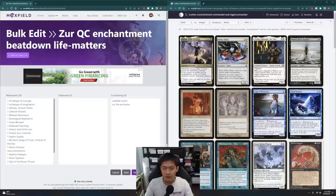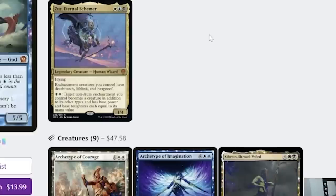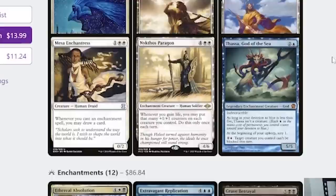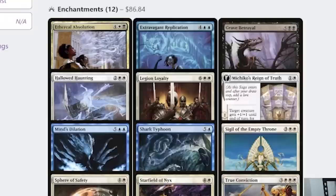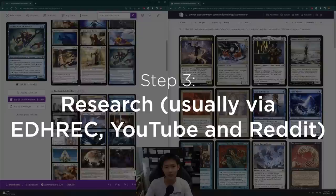Now we have a short list of cards that might be the main core of the deck. Because we have token stuff — making tokens — I'm just going to add in Anointed Procession. The next step after finding this short list is I actually try and do some research to see whether I've missed anything. So I normally just go to EDHRec Xur and see what other cards people have put in.